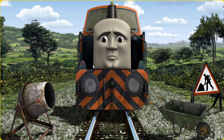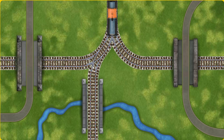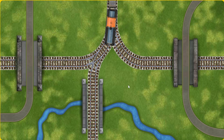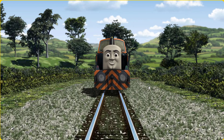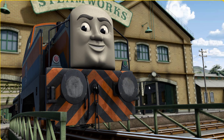Suddenly, Den had to stop because of track repairs. He needed to go a different way. Show Den the track that goes over the river. All clear! Den arrived proudly at the steamworks. With your help, he was right on time.